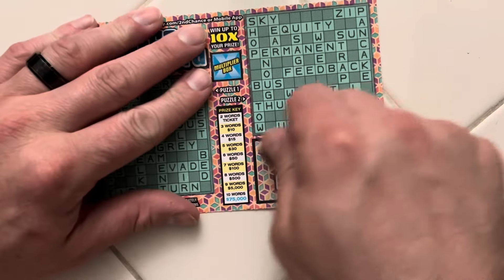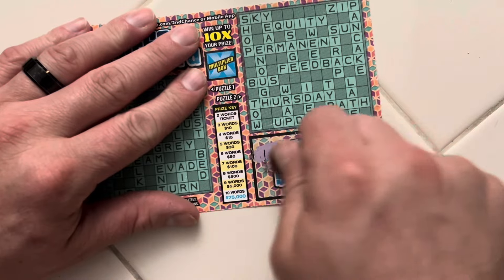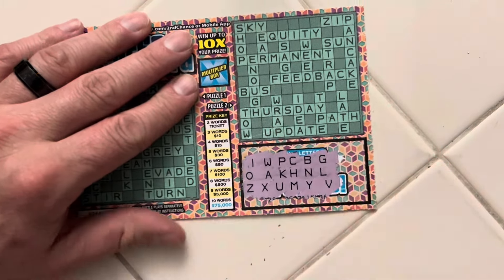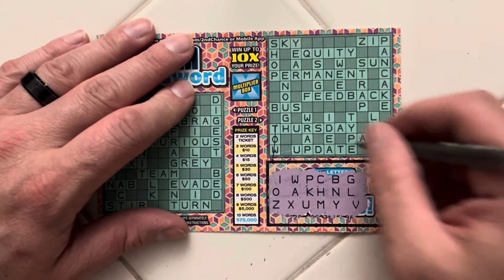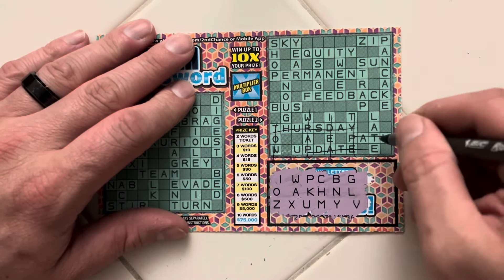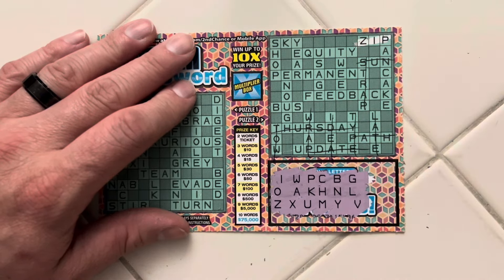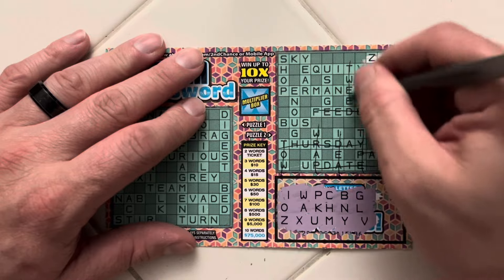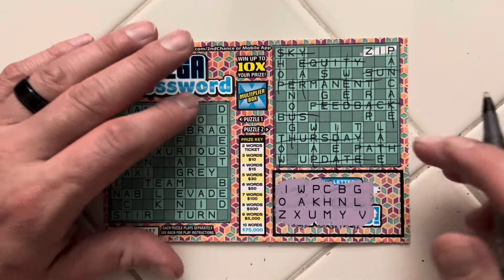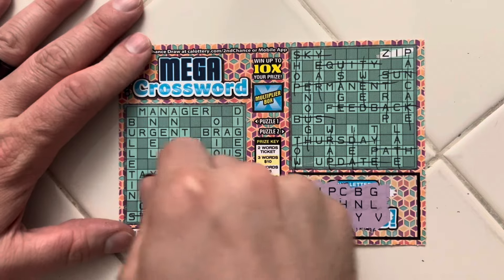On to ticket 37. Letters are I-W-P-C-B-G-L-N-H-K-A-O-Z-X-U-M-Y-V. No E again. No T, no E, W, no R. P-A, no T. No E, no T. No S. Z-I-P — we have zip. No E, no S. N-A-B — we have nab.